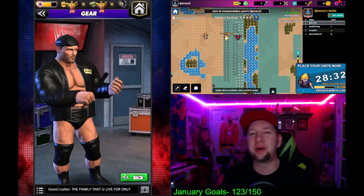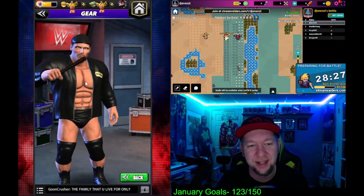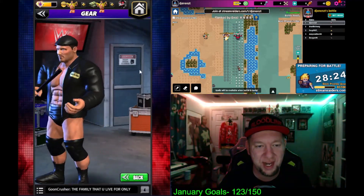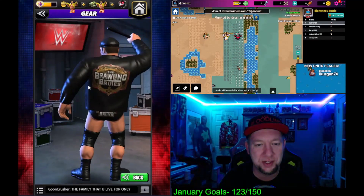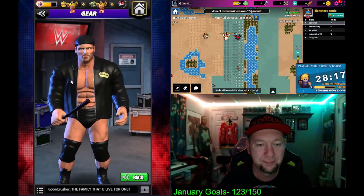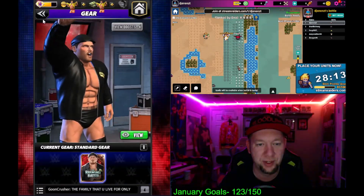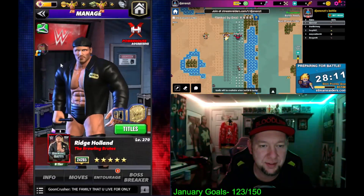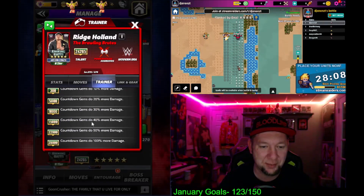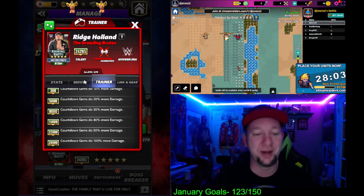Ladies and gentlemen, what is going on? My name is DJ A9ZT and we're back with WWE Champions and another five-star gold character gameplay preview video. Today we got the all-new Ridge Holland of the Brawling Brutes, and he'll hit you with that stick if you don't watch it. He is a countdown gems do more damage trainer and I am absolutely thrilled about that.